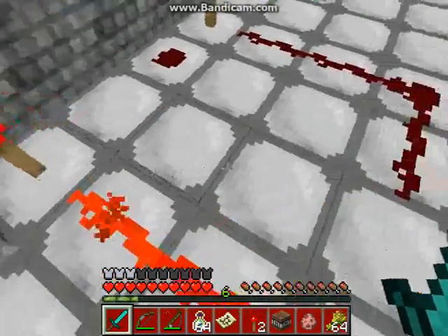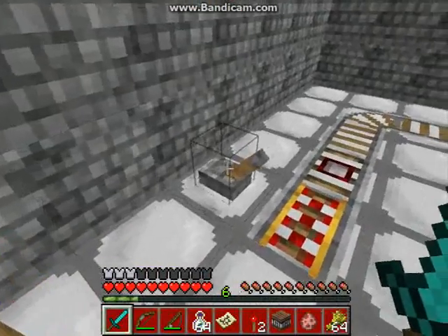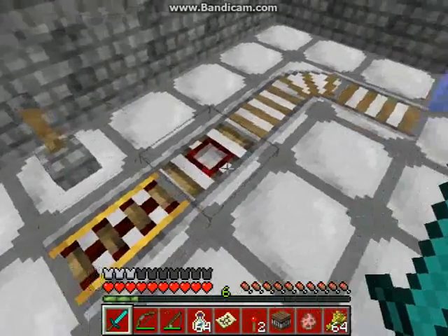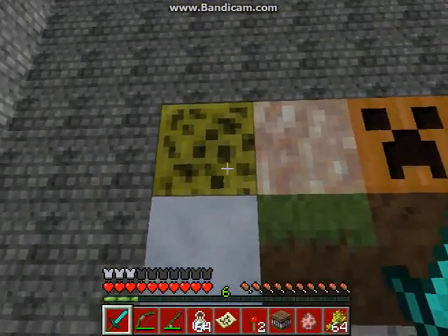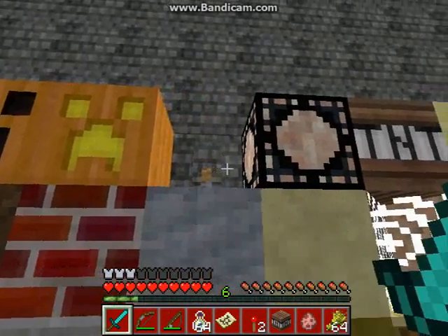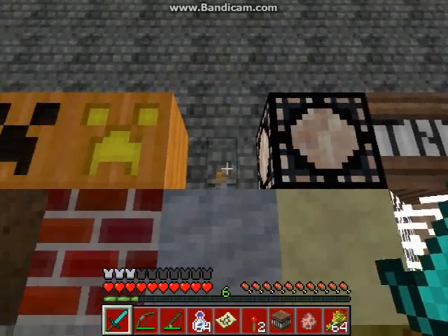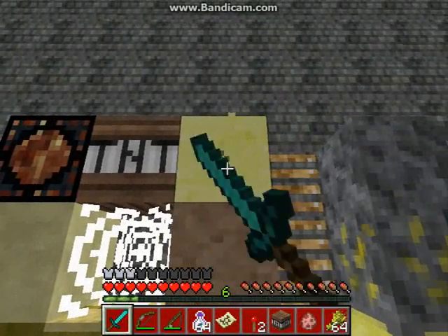Wet stone, wet torches, inactive wet stone dust, normal torches which look normal, the booster rail on and off, detector rail, normal rail — I'm going too fast — ice, snow, sponge, glowstone which looks way too blurry, pumpkin, jack-o'-lantern, the redstone lantern which I love more when it's off rather than on, TNT, and end stone.